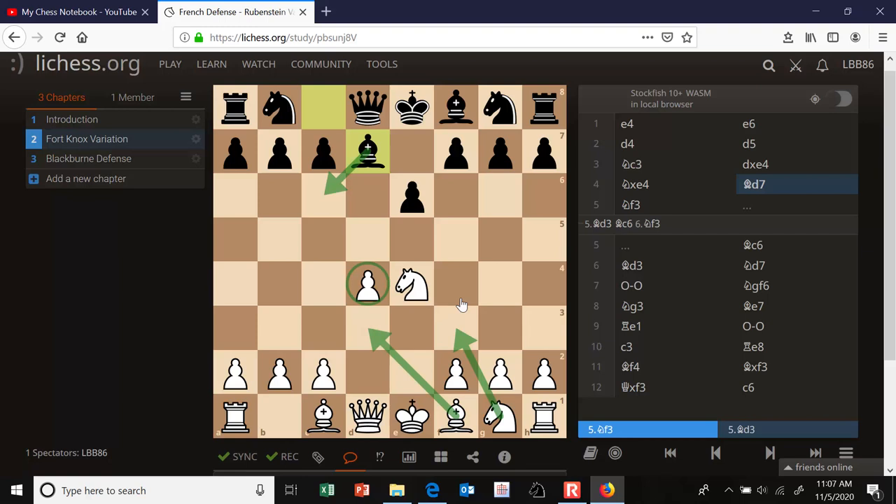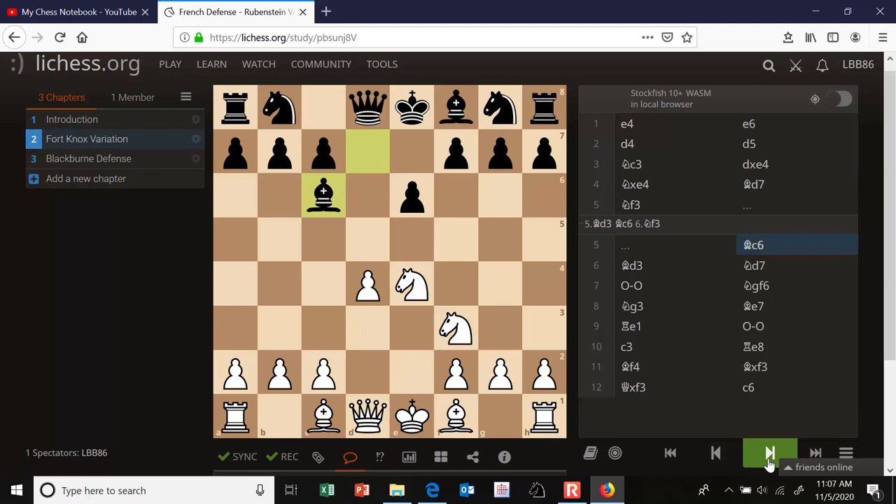For example, knight f3, bishop c6 attacks e4, so white guards it with bishop d3. Or another possibility is to play bishop d3 first to pre-guard the knight, and then bishop c6, and then knight f3 to guard d4. So either way, we get to this same position.